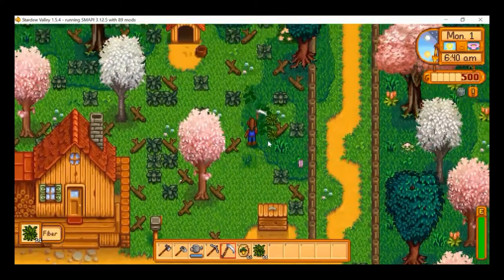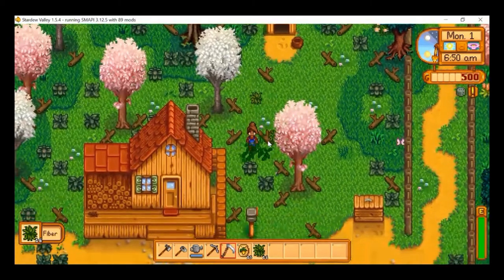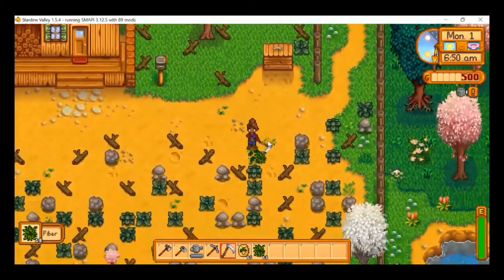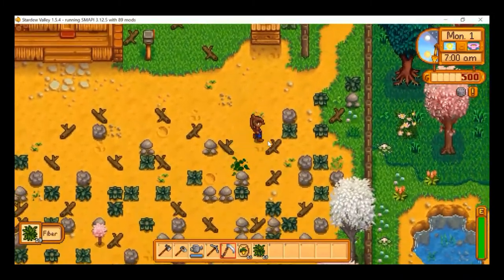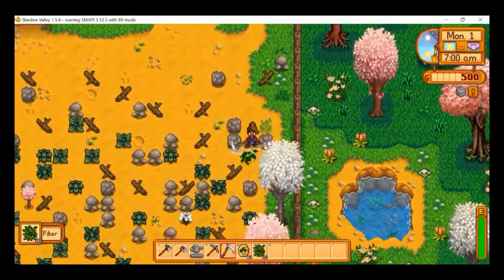When you're using the scythe, it doesn't take any energy. And by cutting down these weeds, you have a chance of finding mixed seeds — basically free crops. So I'm definitely going to hope to get some free mixed seeds.